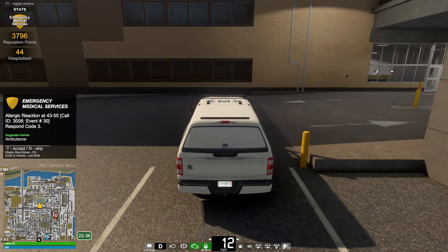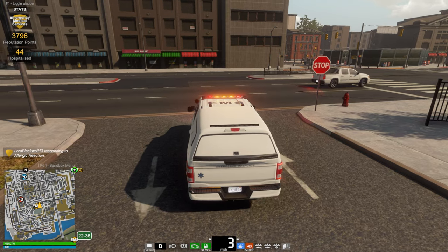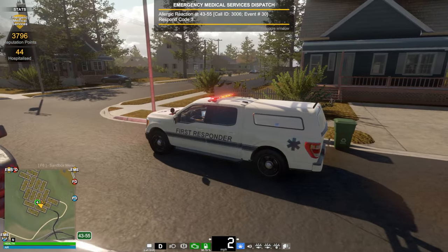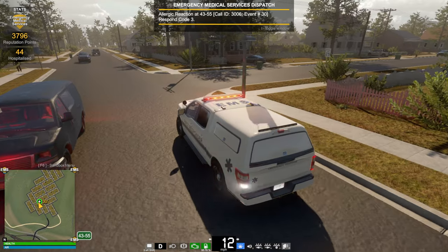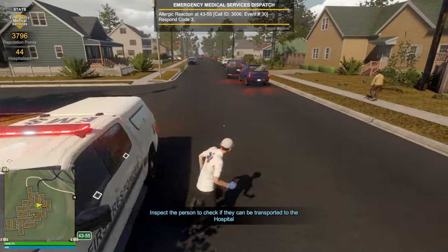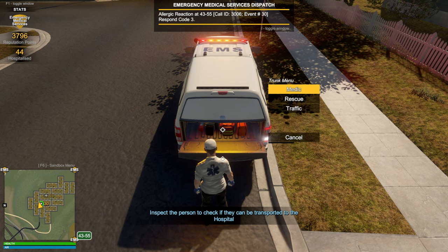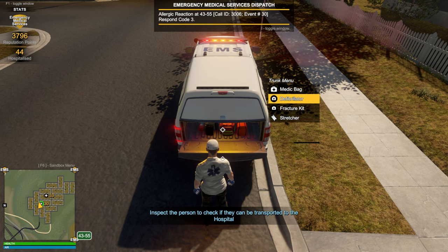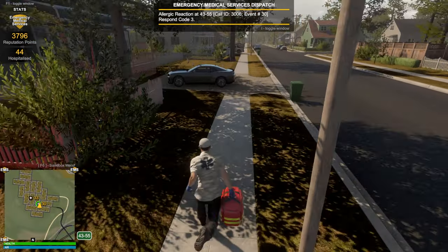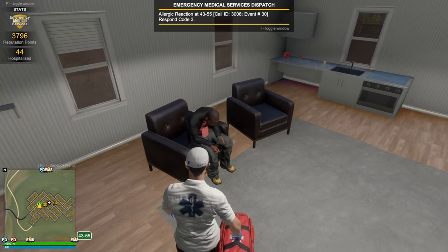Allergic reaction. Suggested vehicle: ambulance. Again, this isn't an ambulance - we cannot transport the person. Let's just go to the call anyways. I think it's this house right here. We need the medic bag. Let's take a look at what we got here - fire extinguisher and halogen, medic bag, defibrillator, stretcher - that's not available. So I'm kind of disappointed that they include the generic menus for the vehicles, even though a lot of that stuff isn't necessarily available.